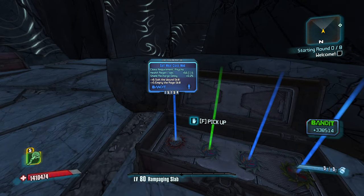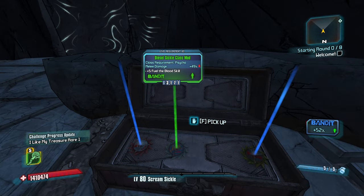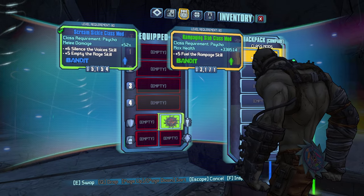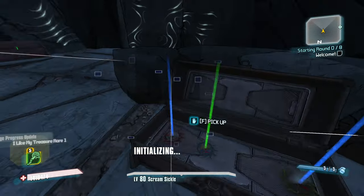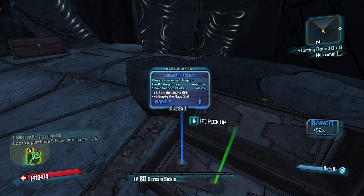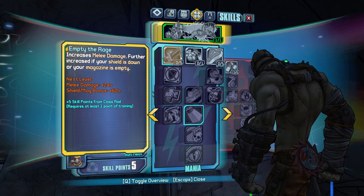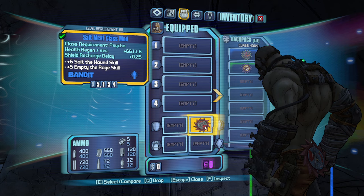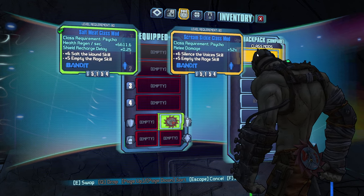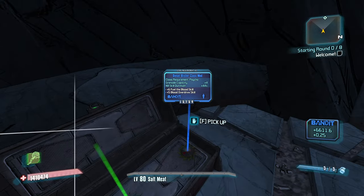Silence the Voices and Empty the Rage. I think this is very good for Empty the Rage. I'm not sure how good it will be versus the max health one, but let's see. Health Regen, Shield Recharge Delay, Salt the Wound, Empty the Rage. I think getting the health regen first over the melee damage, even though it's plus 52%, is gonna be better. Health Regen and Shield Recharge Delay — I think the health regen is gonna be very helpful.